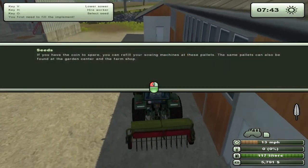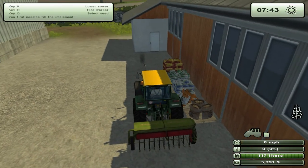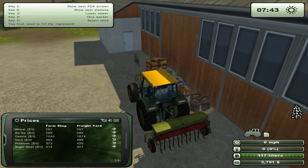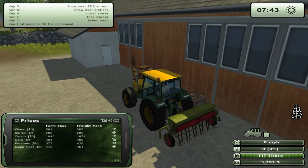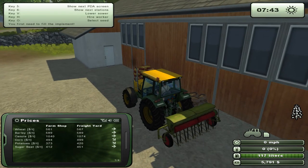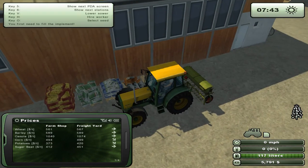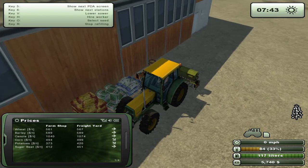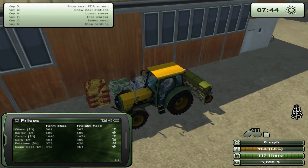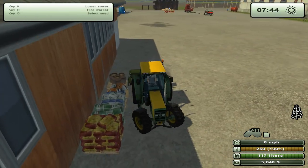Now you might think, oh well, wheat was the first thing we were introduced to — that might be a good thing to plant. No, actually, canola. See, if you look at the prices, it's almost double everything else — almost double that of wheat. Let's go ahead and refill on some canola. There we go. Now refill. So canola's good for money.